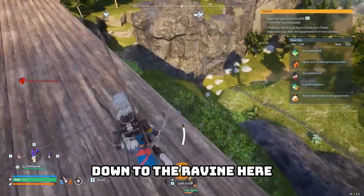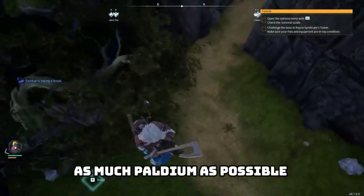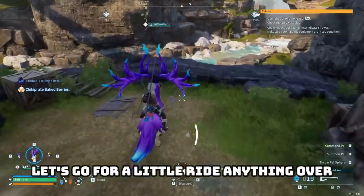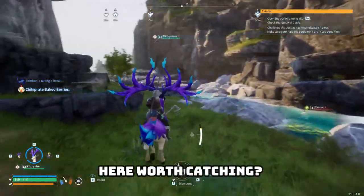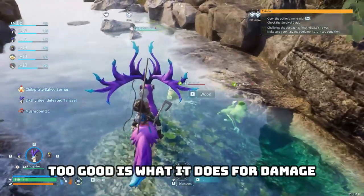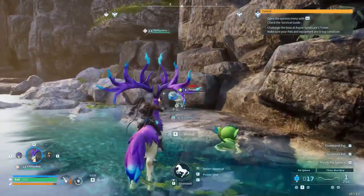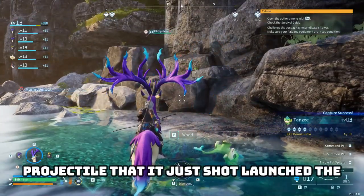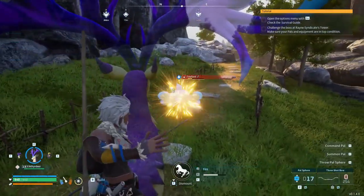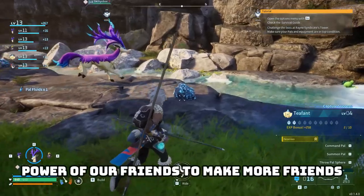We're heading down to the ravine — catch anything worth catching but the primary goal is palladium. I spot a tansy; I don't think I have 10 yet. The achether's antler charge does 2 damage — good! And you can aim from the back of the mount. I threw the pal sphere and it launched as a projectile — that's a new experience. Now we're getting that real arc experience.